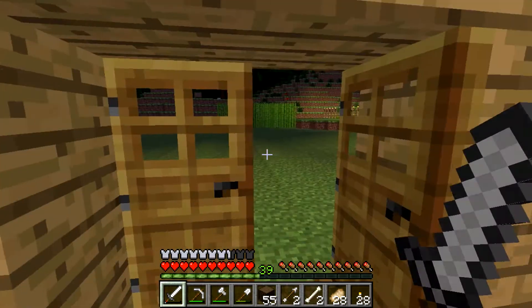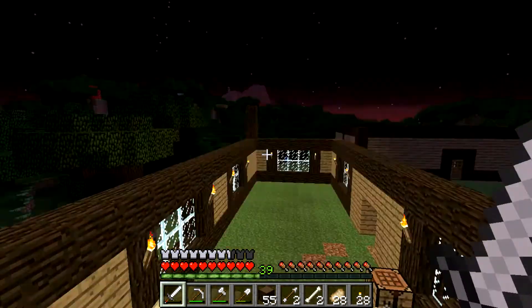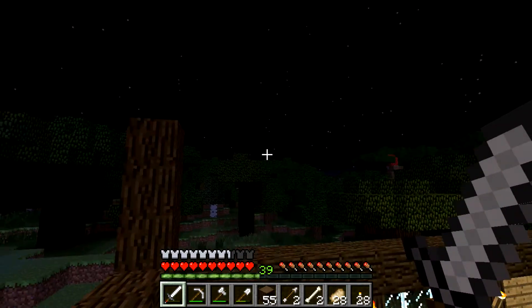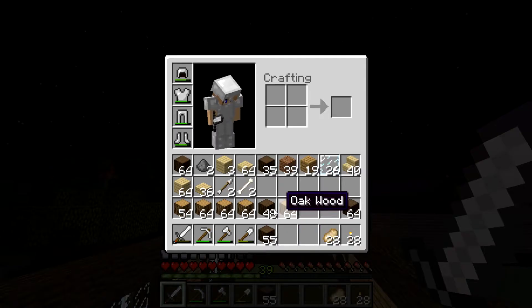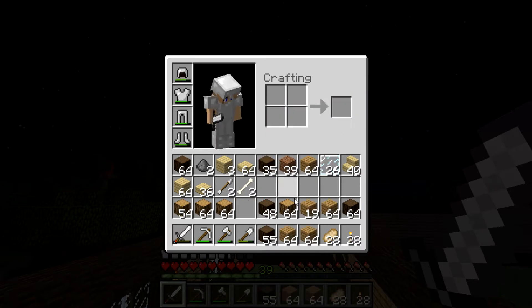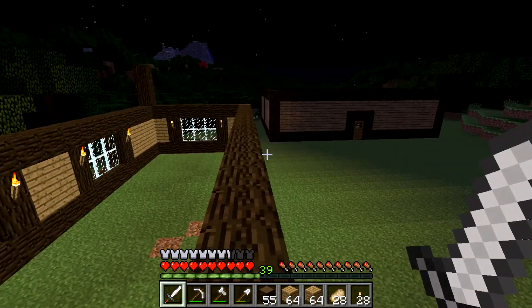I was tossing around the idea of making a back balcony so that maybe I could jump up on top of these trees over here. Since this is a roofed forest, I can probably get all the way past that red mushroom out there in the distance. We need some more planks — let's go ahead and put them in.